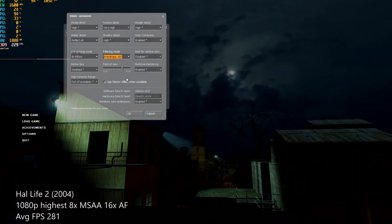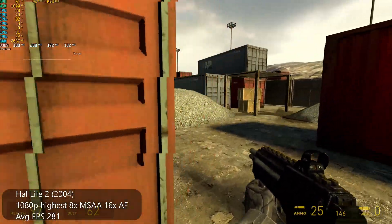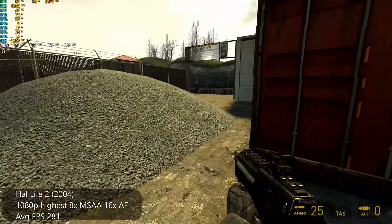We can't forget Half-Life 2. At 1080p with the highest settings, 16x AF and 8x MSAA, our average FPS was 281.